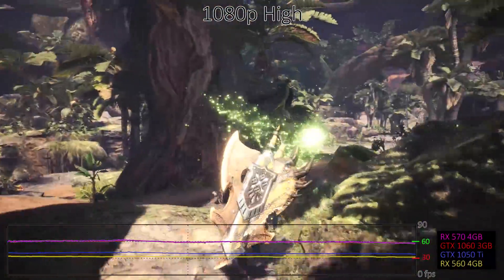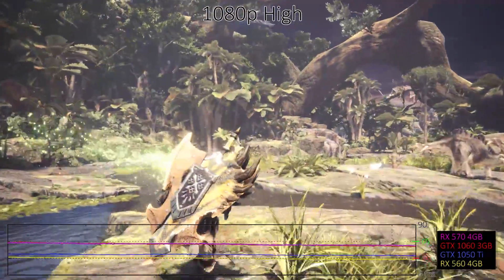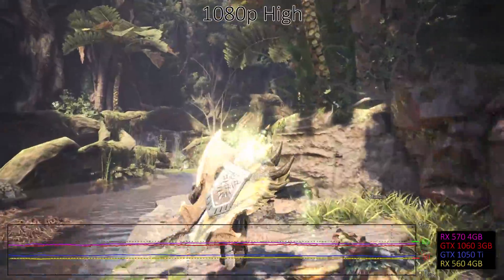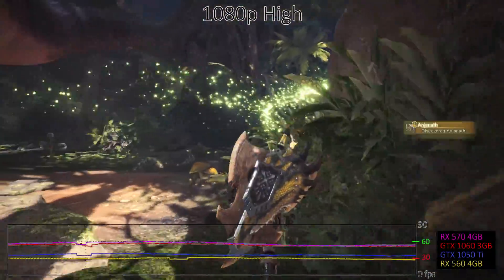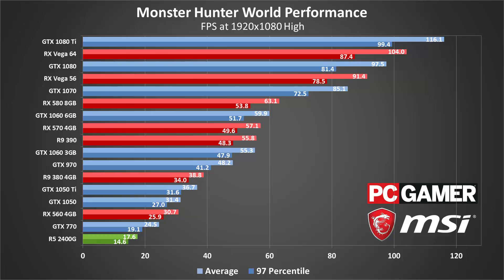At 1080p high, most graphics cards take about a 40% hit to performance relative to the low preset. The GTX 1050 and 1050 Ti still beat AMD's RX 560, but at most other levels AMD's GPUs have a slight lead, with the RX 570 4GB edging past the 1060 3GB as an example. The same applies to the 580 8GB versus the 1060 6GB, and the Vega 64 and 56 versus the GTX 1080 and 1070. The bad news for anyone looking to get a steady 60fps is that you'll really need at least a GTX 1070 to get there, or a heavily overclocked 1060 6GB or RX 580 should suffice. Pay attention to the minimum frame rates, and you'll see that the mid-range GPUs all dip below 60fps on a regular basis. 144Hz refresh rates are basically not happening unless future patches improve the situation, so G-Sync or FreeSync monitors are your best option if you want even higher frame rates.